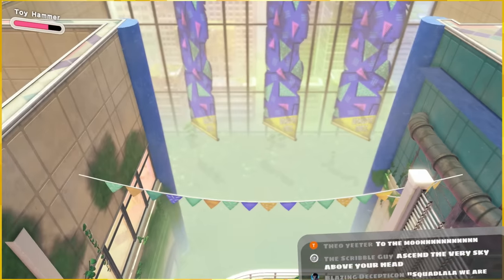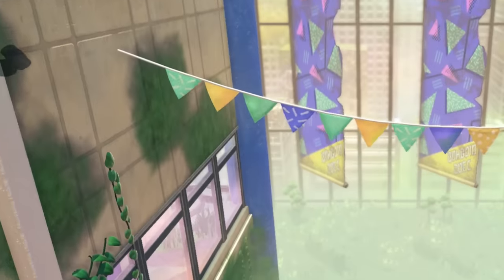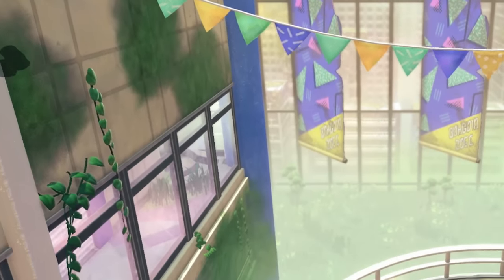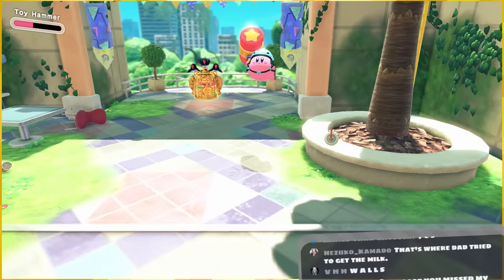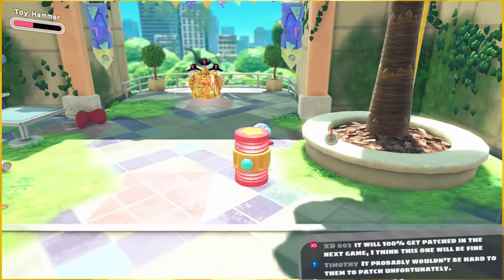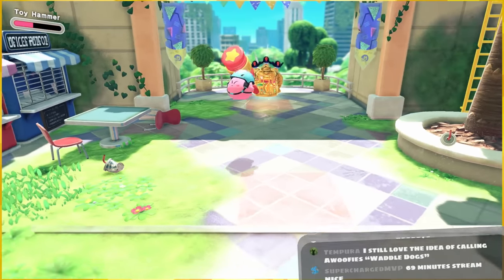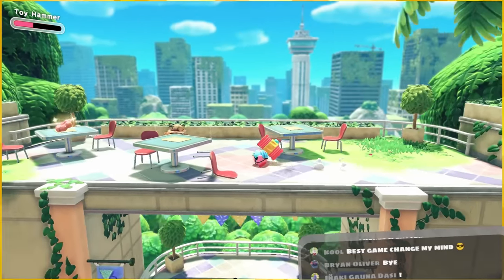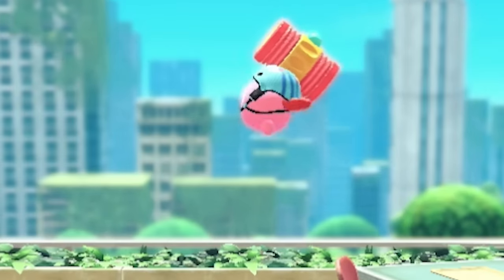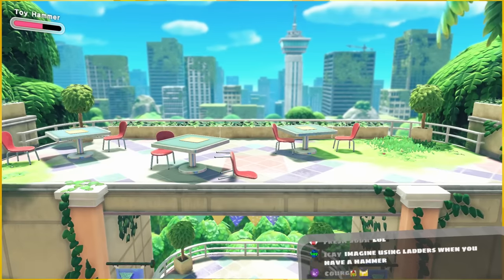I want to see what awaits me on this side of the world. On the left we double out of bounds - how far can we go? Goodbye, buddy! We're going to the forbidden food court - this is where they hold the Subway. I want to go up there. There's a ladder! There is literally just a ladder to get up there - we did it, guys, we're really breaking the game now.